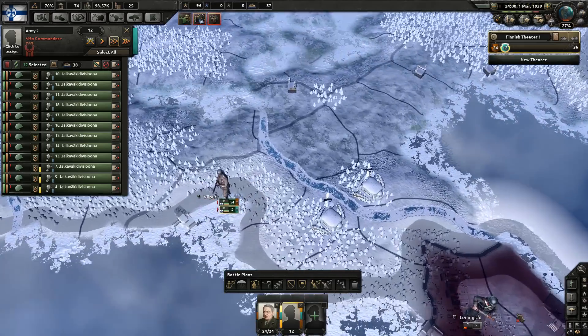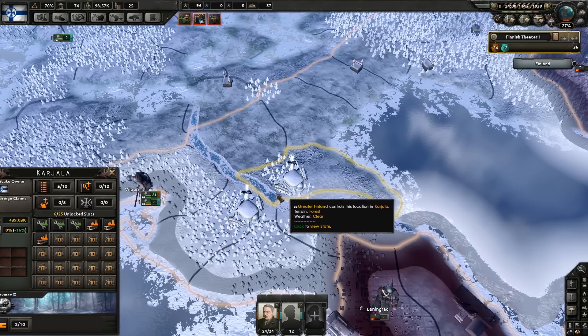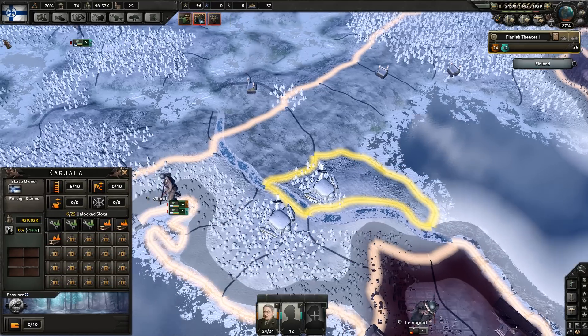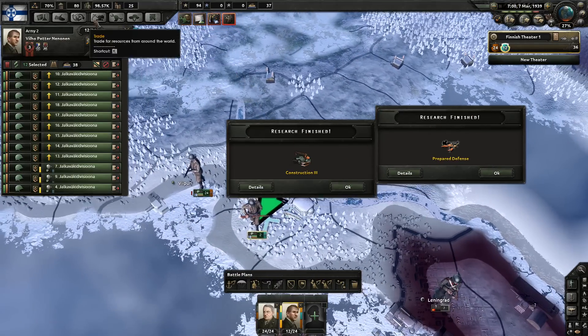Alright, here we go. So first of all we have forts here — there's one behind a river with a fort. There are a few things that bonkers increase defense: you've got forest which increases defense, and you've got being behind a river here which gives further defense. So this is a winner winner chicken dinner — stick these guys here, win win win win.